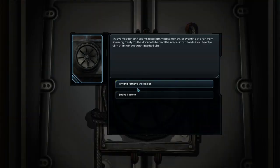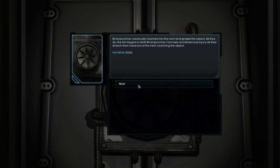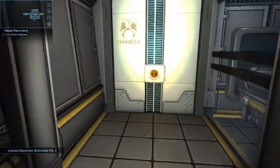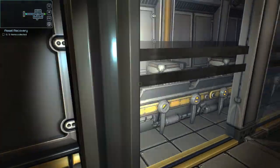Vent unit — the ventilation unit seems to be jammed somehow, preventing the fan from spinning freely. In the darkness behind the razor-sharp blades, you see the glint of an object catching the light. Try and retrieve it. Brain Puncher cautiously reaches into the vent and grabs the object. As they do, the fan begins to shift. Brain Puncher narrowly avoids serious injury as they snatch their hand out of the vent, clutching the object. Nice. And we got a boomer grenade, Mark 1 — I assume it's a consumable.